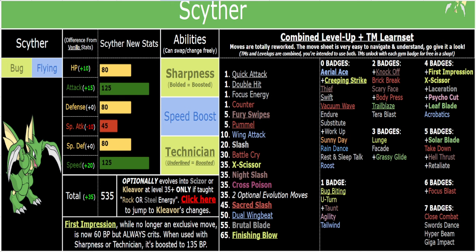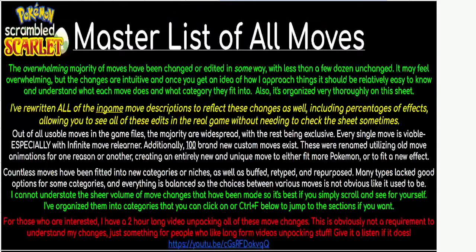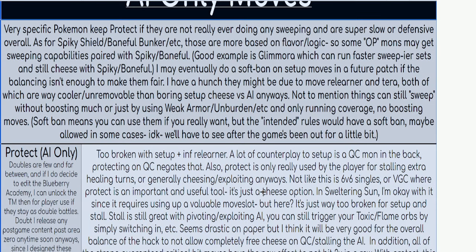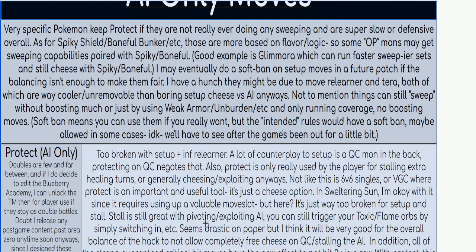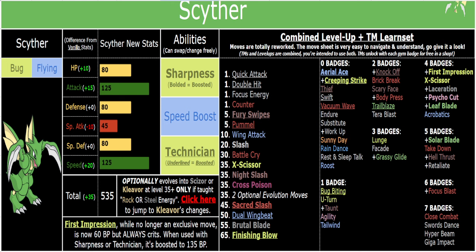Speed Boost isn't as broken as you might think — it both is and isn't. It's not broken in the regard that you can't get a free turn as easily anymore, because Protect is heavily reworked and limited. To get a Speed Boost, you can't just switch in and use Protect; Speed Boost only works on a full turn of staying in. So you have to either one-shot something, run a bulky Roost-type set to rack up Speed Boosts, or click something like Swords Dance and go from there.